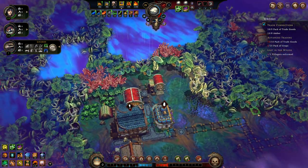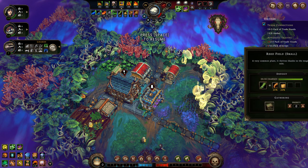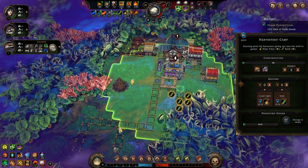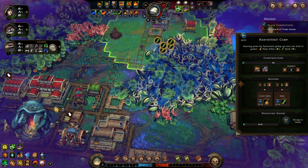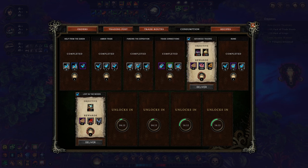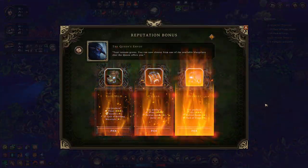Hopefully clearing out more of this area so I can get the hearth down soon will pay off. We'll even put a harvesters camp there to try and remove these reeds and give it some more space. Trade connections are ready, giving us two Amber for every six packs of trade goods that we produce — that's going to make this a lot easier to continue investing in.